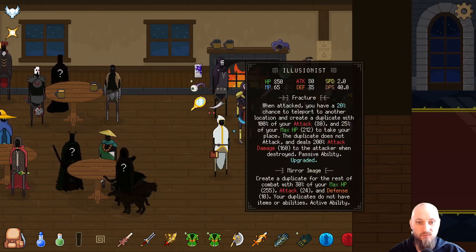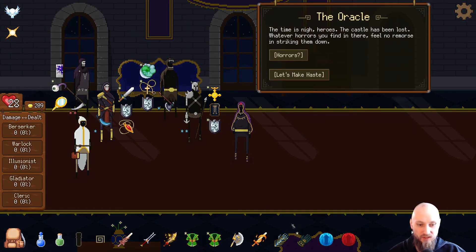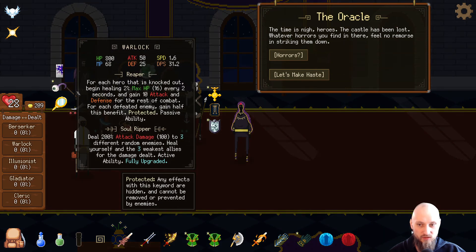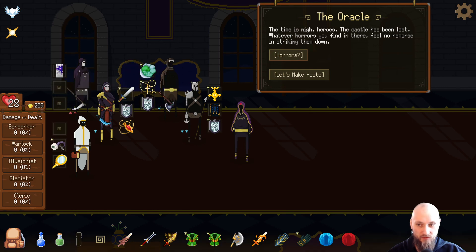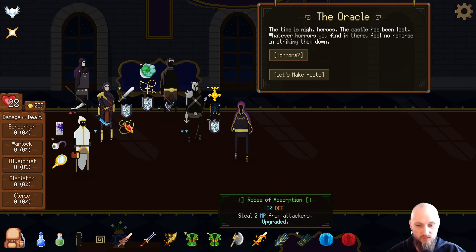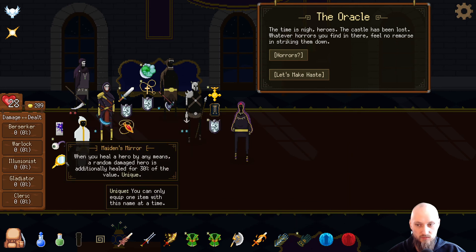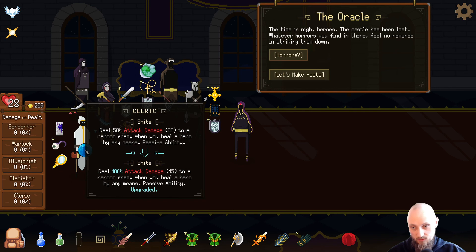I think the cleric can go completely crazy in this scenario. Continue adventure. I'm probably gonna upgrade the cleric — give him that, give him this one, and also give him that. Yeah, he's gonna go crazy. Passive — that's actually a lot of damage, but I think I'm gonna upgrade this first so we get more health out of him.